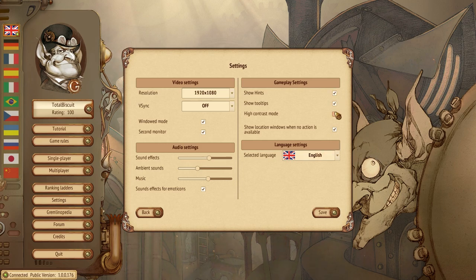You've got hints, tooltip, and a high contrast mode available. What is missing — and it's part of their roadmap — is a colorblind mode, which would be quite useful because colors are definitely important in this game.